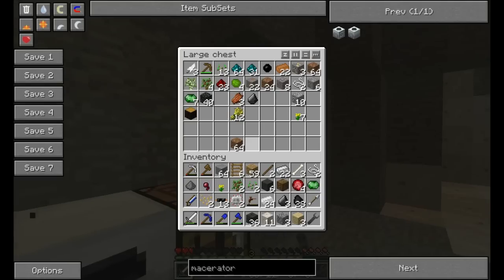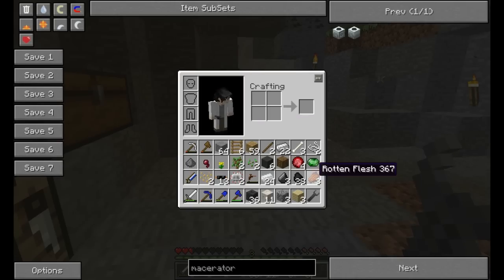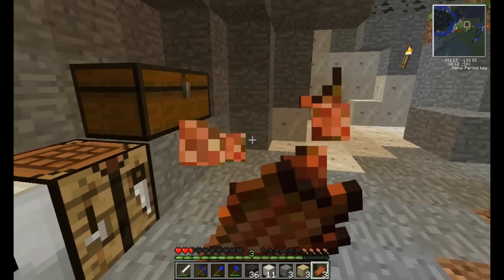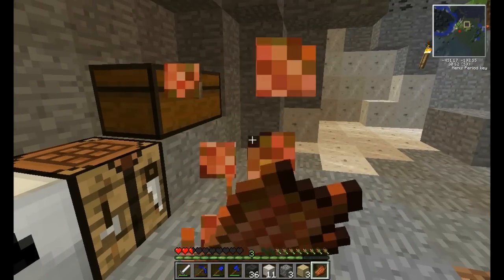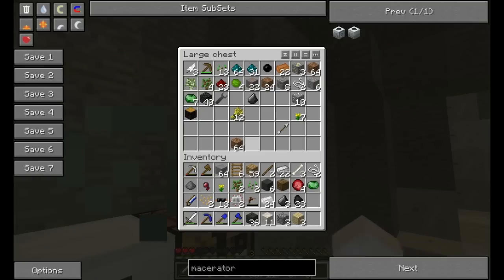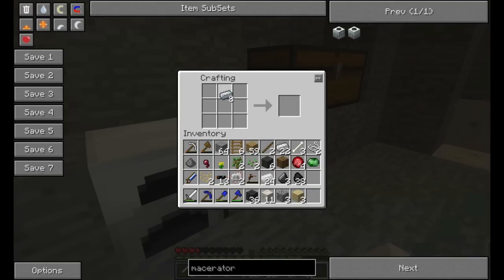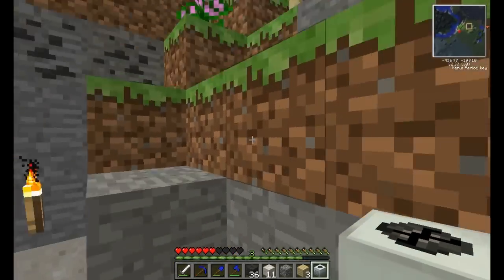We've got rotten flesh — I guess I'll subsist on that for now. We'll throw that wrench there because we don't need it for now. There we go — refined iron. Just put that around in a circle. And we need... I think it was this, right? Yeah, there we go — macerator! Perfect. We got the coal, so we're going to need the coal to power the generator until we can get a better generator.